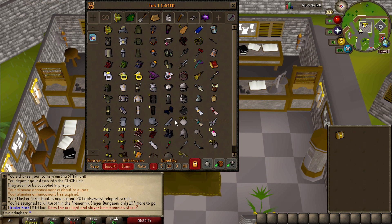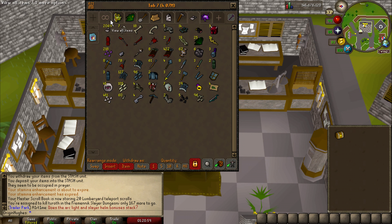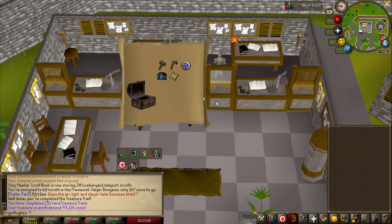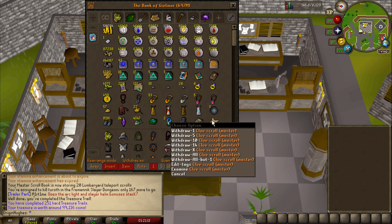I've also turned all my cannonballs into granite cannonballs. However, granite dust goes so quickly, so I'm starting to think I'm going to have to do a lot more Grotesque Guardians tasks. Anyway, let's open up this hard casket — and we get a master clue scroll. I'll do my Tiroff task first rather than doing the master now.